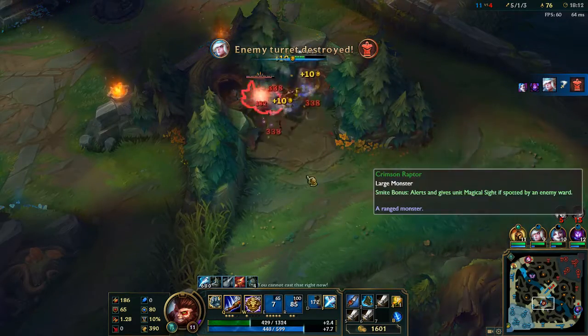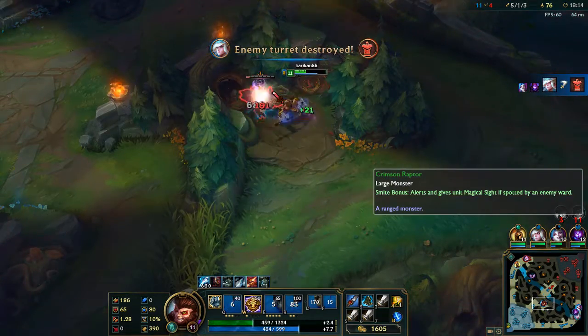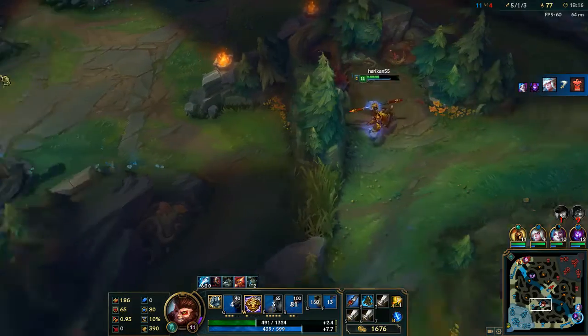Using that handy brush Ivern gave us to kill him. Feels good. And that's going to be a turret for us as well. We're doing some work this game — picking up some kills, getting our lanes ahead, doing some jungler things.